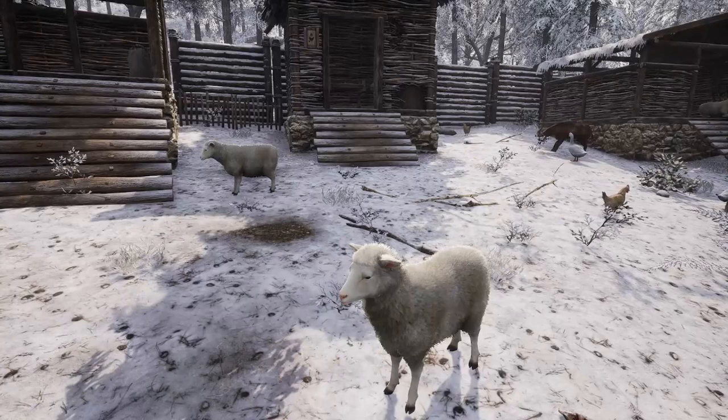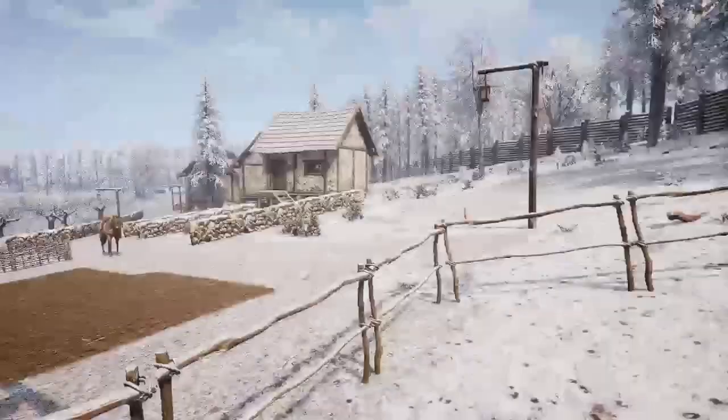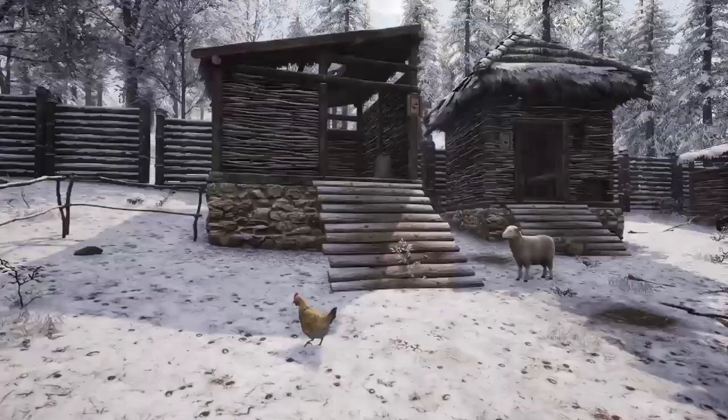The first building we're going to go over — and ignore some of my buildings because they are all damaged. One thing to note: the scheme for animal feed can be purchased in the barn for 50 coins, which allows you to unlock and craft it. Alright, so the first thing we're going to go over is the hen house, which is here.